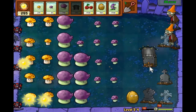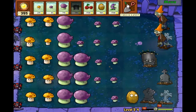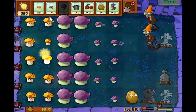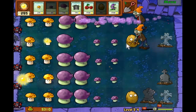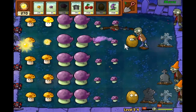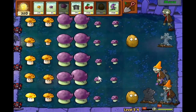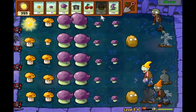Pretty much at this point we could start destroying the graves since we really only need Fume Shrooms, and once we have a few more of these we'll be done with our setup. Like this, we have four plants hitting them at once, which is nice while they're at the walnuts - that'll give us lots of opportunities to knock them down before they get too close.